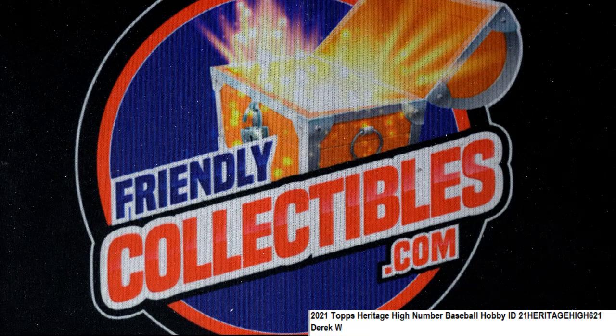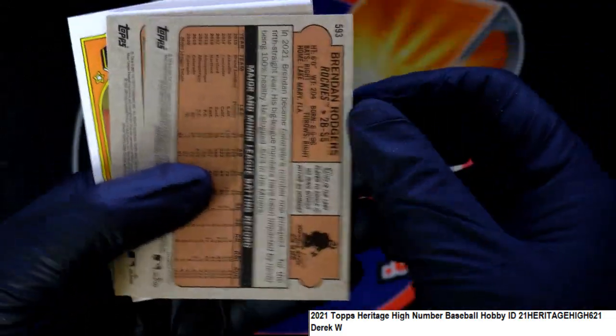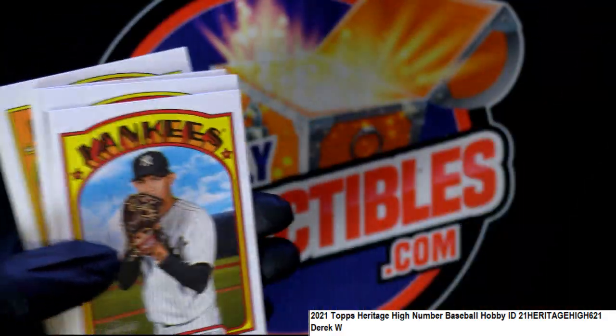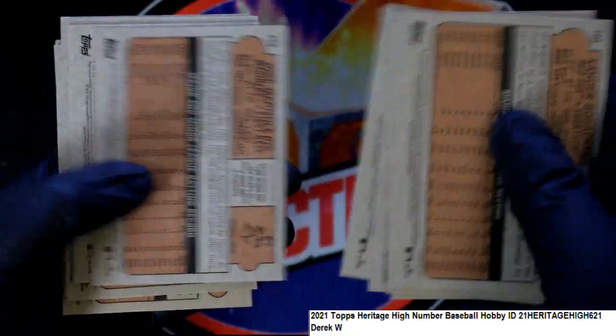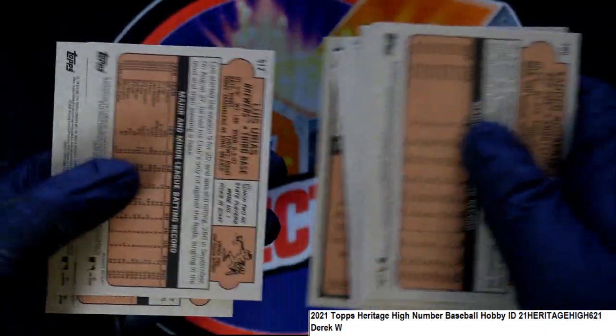So that's what we do a lot of times — I just flip through the backs of these. You'll notice on the back of the card, it'll tell you in this little area — see that little area that's kind of bubbled out — it'll say 'action variation,' it'll say 'short print' or something. And you can't miss those when you just look at the backs of them. That's why I'm looking at the backs of these cards like that.